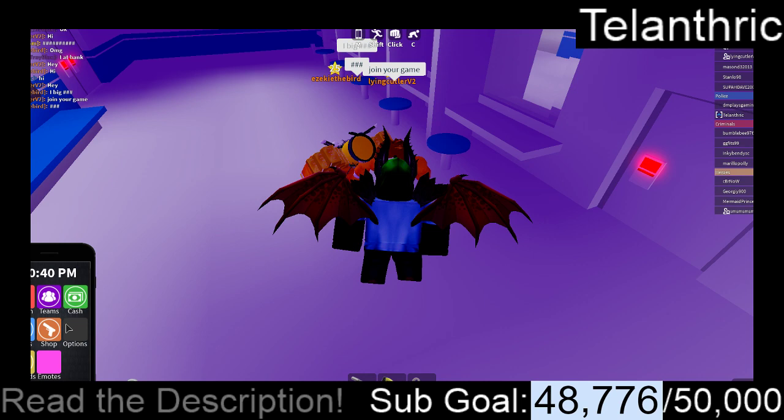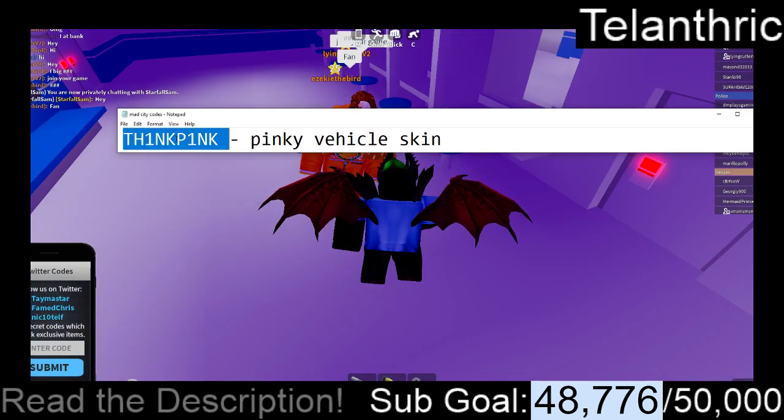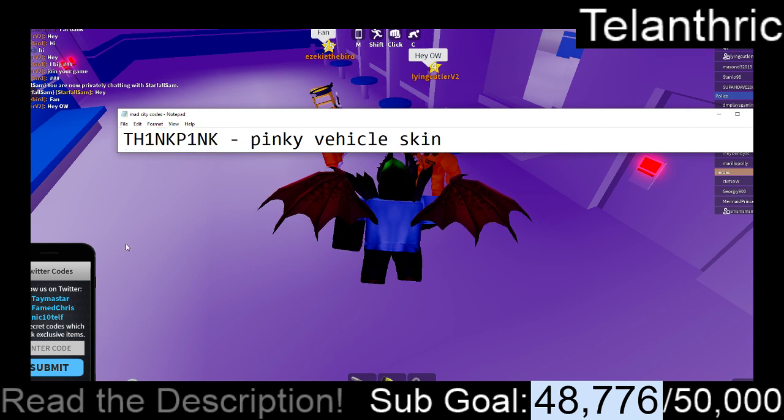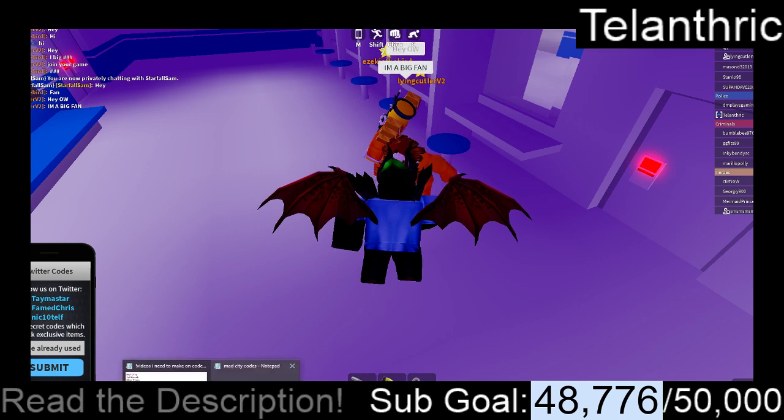The first code is TH1NKP1NK — spelled T-H-1-N-K-P-1-N-K, where the I's are 1's. That's going to give you the pink vehicle skin.